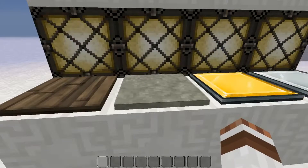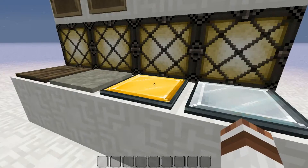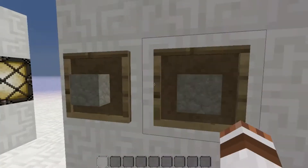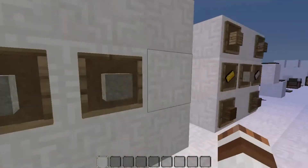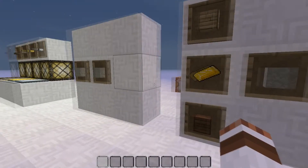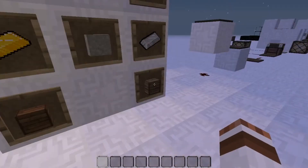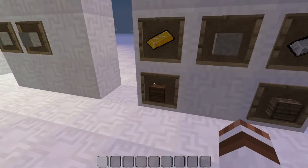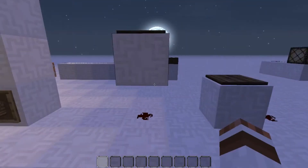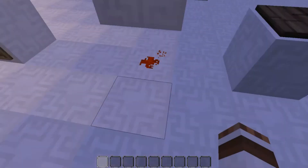There are two sets of pressure plates: the standard ones, which are wood and stone, and the weighty pressure plates, which are the iron and gold - light and heavy. They are crafted like this and they can be put in any spots - any two side by side anywhere in the crafting table. They can be crafted as the corresponding item, and wooden planks can be used in the wooden one, and you can mix and match any two of the planks.